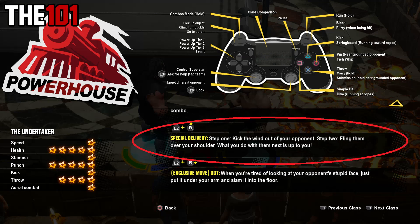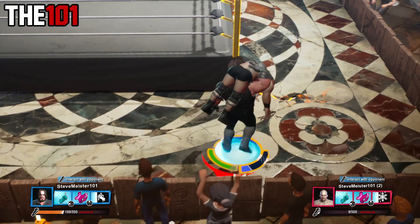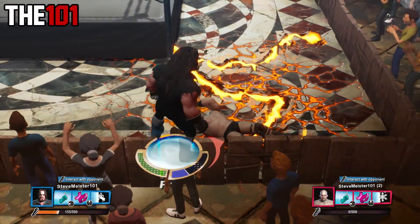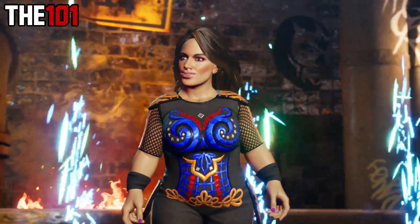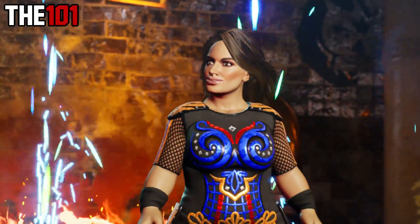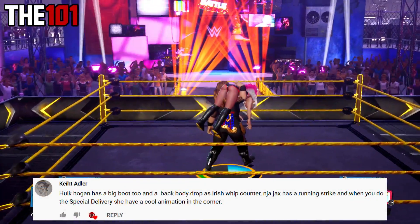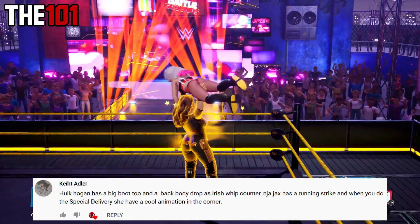As we've already covered, the Special Delivery is a pretty awesome powerhouse corner move, especially when done on the outside of the ring. But another thing that you might not know about it is that at least one superstar has their own unique version of it. The unique version we're covering today is done by Nia Jax, which looks to be her own exclusive version of the move.